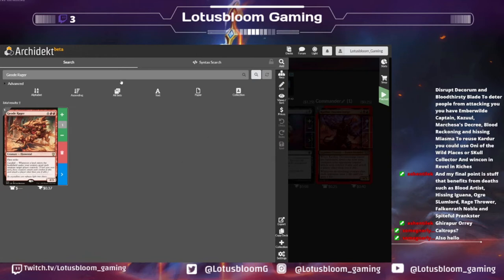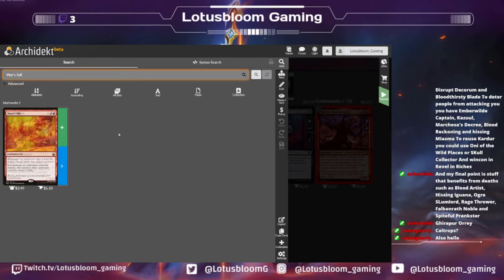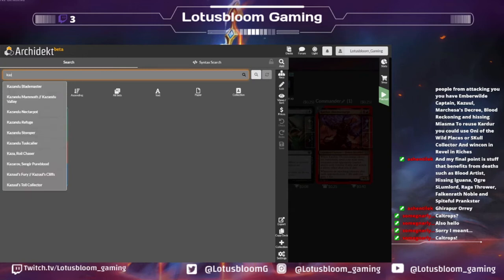Ashen in chat has a couple of ideas: War's Toll, Fumiko, Bloodthirsty Blade along the lines of goad. Bloodthirsty Blade is one for sure. He also has K'Zool — the 3/3 Ogre token creator, which was on my list as well. War's Toll is the one where if a creature an opponent controls attacks, all creatures that opponent controls attack if able — I think that's really good. I also think Helm of the Host goes in this deck, to make multiples of our commander.